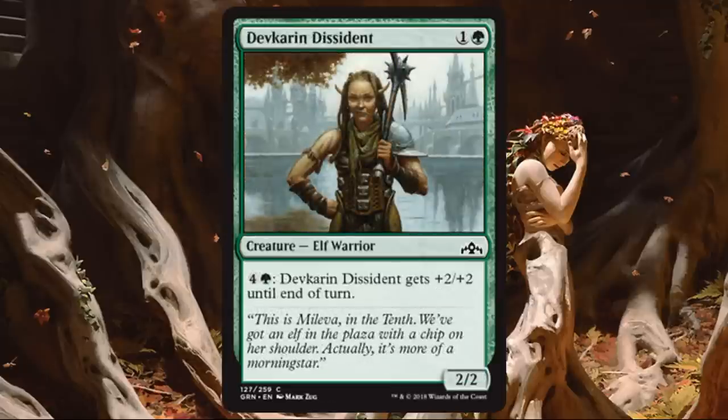Devcaron Dissident. I love this card. A 2-2 for 2 with upside — sign me up. It's good early and good late. You need two-drops in your curve; getting board presence on turn two and three is the most vital part of your Limited curve. This delivers that. Later in the game when a 2-2 isn't as exciting, if you have the mana you can pump this — to a 4-4, even a 6-6 potentially if you have ten mana in a board stall. Great curve filler with real influence on the later portion of the game.